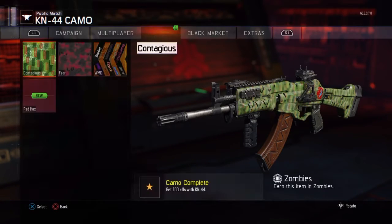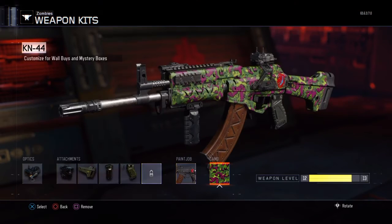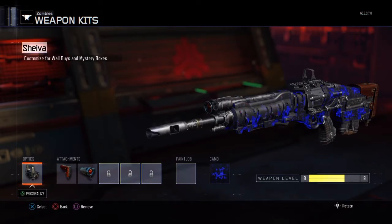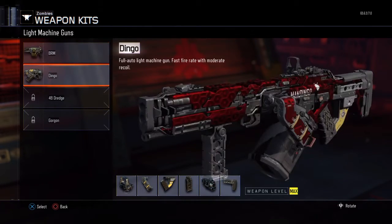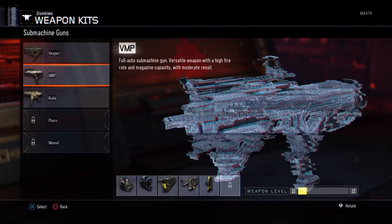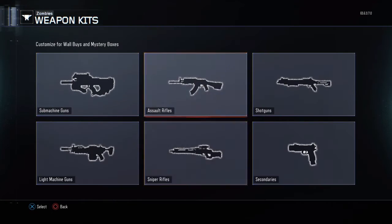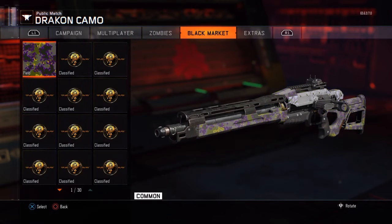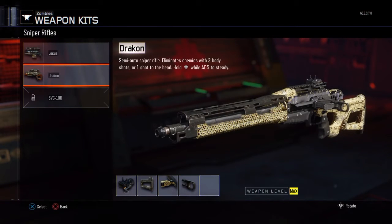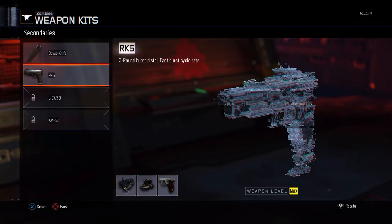I'll use that one - reminds me of the Everlasting Gobstoppers from Willy Wonka. It's got a field for the dragon - not good. Right, is that it?